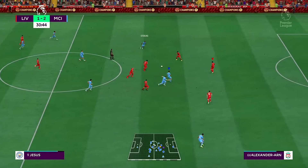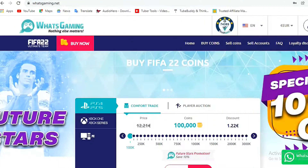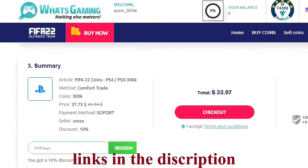Before we continue, if you're looking to buy cheap FIFA 22 coins, check out worldgaming.net — a secure site where you can purchase FIFA coins at a good rate. Use my code FIFA SAGE for a 10% discount on your purchase. The link is in the description.